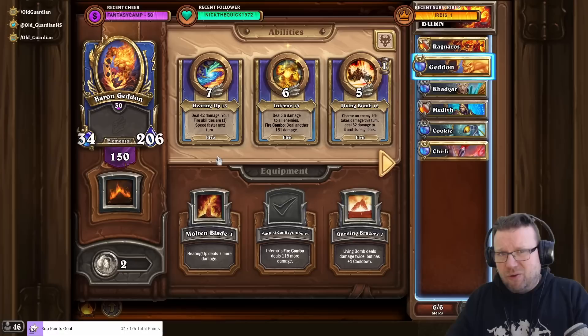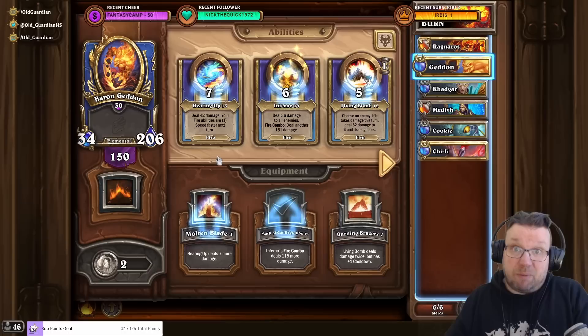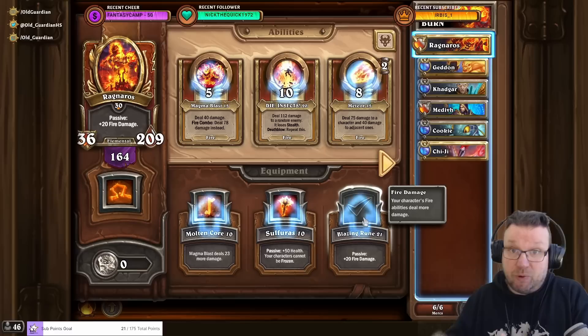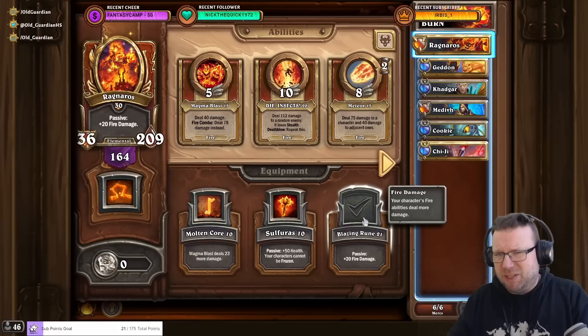The regular fire comp is built around Geddon and Ragnaros mainly, and that still applies to Mythic. Ragnaros has the Blazing Rune equipment, which means Ragnaros provides additional passive fire damage even before you get any treasures, and that just makes Ragnaros so good. Again, upgrade everything to 10, then think about what abilities you're going to use and work on upgrading those.